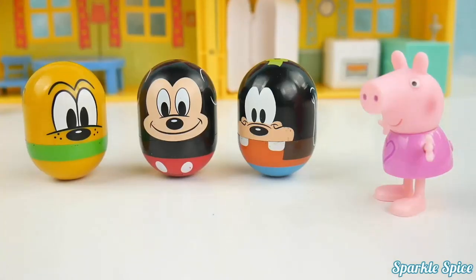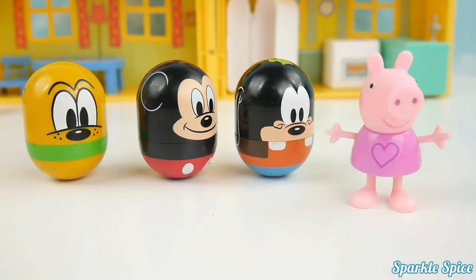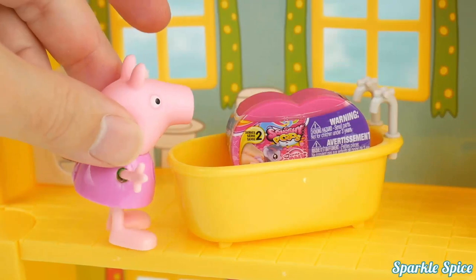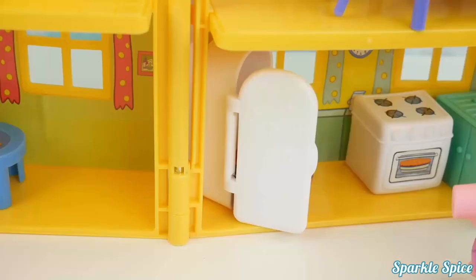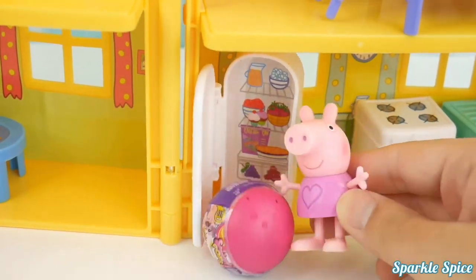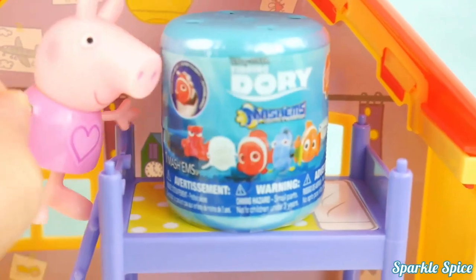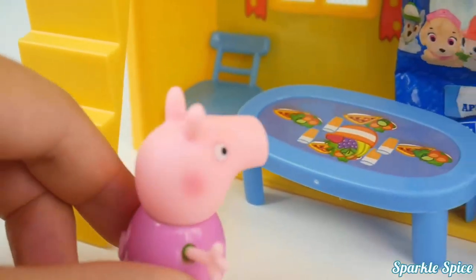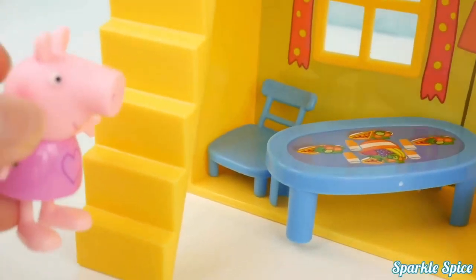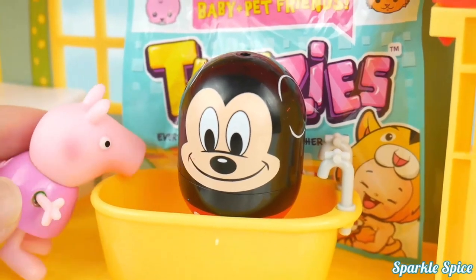Did you bring any surprises? They're all over the house — you have to go find them! Let's see if there's one in the bathroom — I see a My Little Pony toy in the tub. Let me check in the refrigerator — it's another My Little Pony surprise and this one's round. Now my bedroom — it's a Finding Dory mashem in my bed. And in the living room, it's a Paw Patrol micro light behind the TV. Let's check the bathroom one more time — it's a Tootsies blind bag behind Mickey.